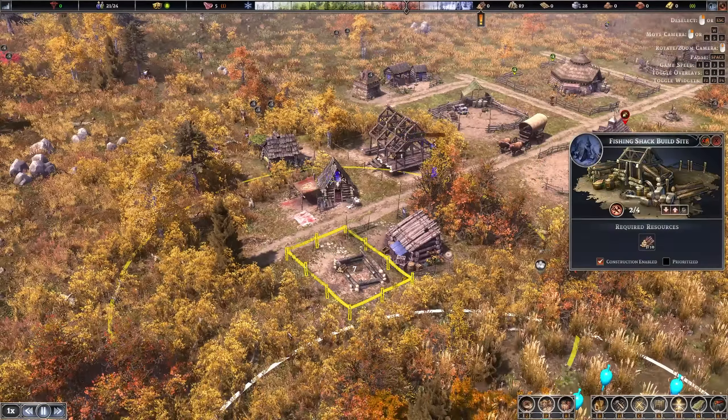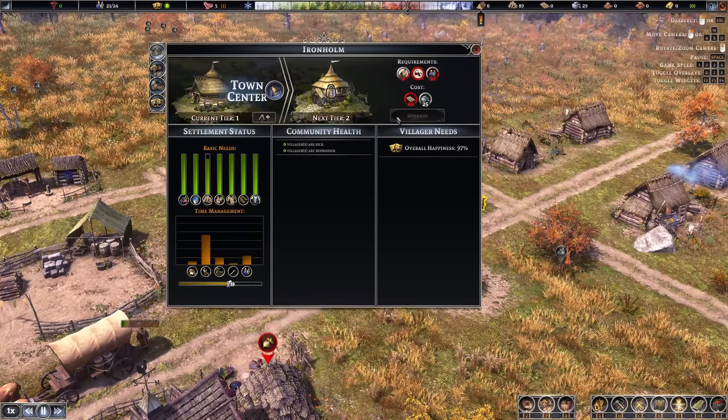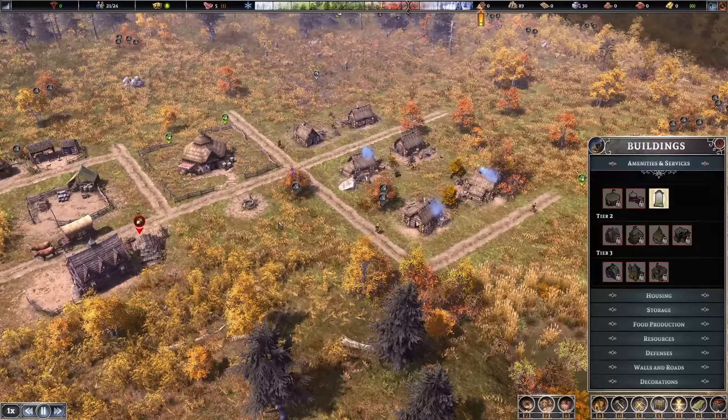The saw pit only needs one more log — this is exciting because it will unlock more buildings for us. I can also look at my town hall upgrade requirements: eight shelters, a market, and 30 people. With the people count we're almost there — just need a few more homes.